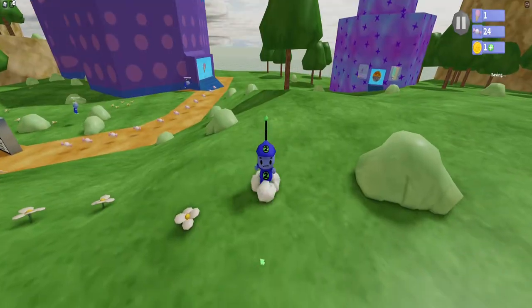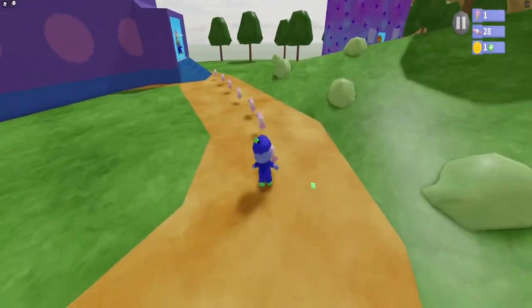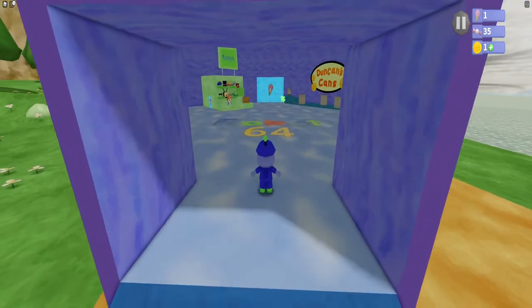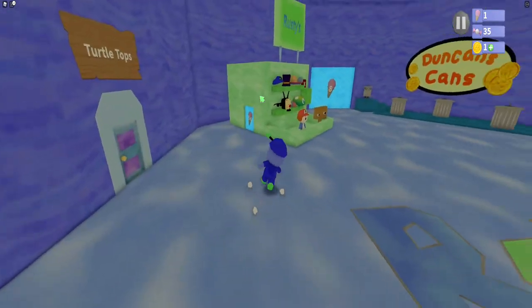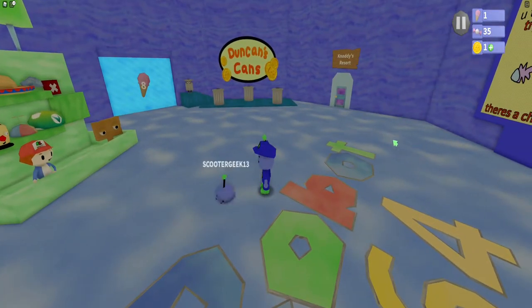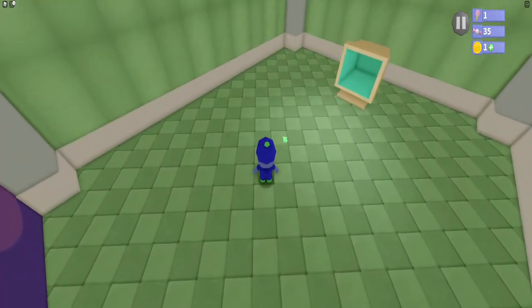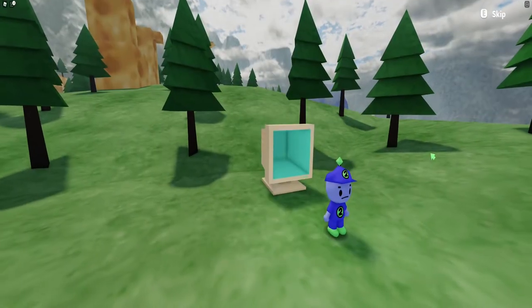We got the ice cream! Let's grab these other candies quickly — you can use candies to get cosmetics for Bebo, the little guy we're playing as. I now have one ice cream, and there's a one-ice-cream door I can smash right through. There are two spots we can go to: Turtle Tops and Naughty's Resort. Turtle Tops is apparently the first level despite both being in the same room. These computers let us travel to each world.